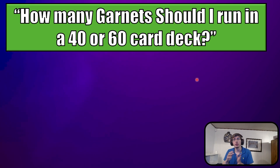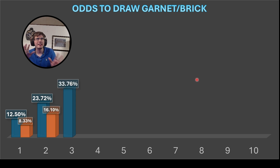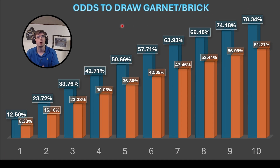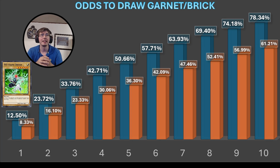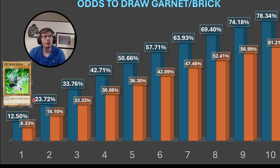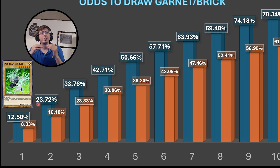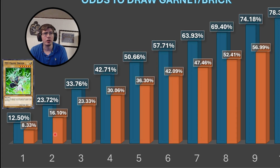How many garnets should I run in a 40 or 60-card deck? No more than one in a 40-card deck, or two in a 60-card deck. Here are the odds to draw a garnet or a brick — some of you might be familiar with this graph. The most important thing to know: you don't want to run more than one, because that's 12.5%. Once you run two in a 40-card deck, you're at 23%. Remember, you don't want to brick more than 15% to 20%, so that's why you don't really want to run more than one garnet.